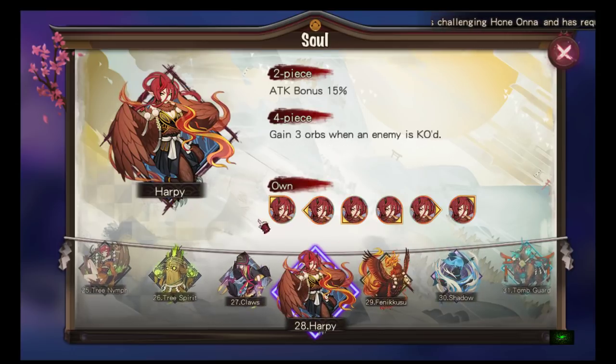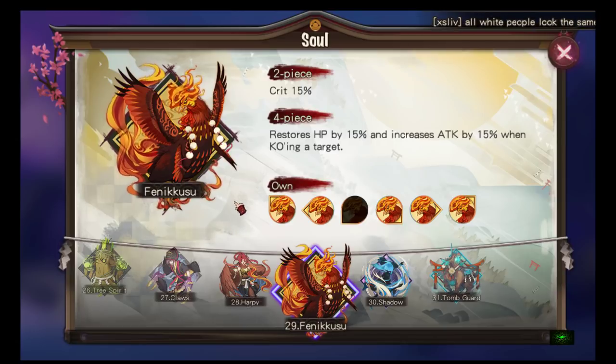Harpy: two-piece attack bonus 15%, four-piece gains three orbs when an enemy is KO'd. Not as useful as other attack sets because the others give you more damage, while this just gives three orbs. At this stage of the game you usually already have orb management covered with your team comp, so gaining three orbs is less valuable than dealing more damage or applying a status effect.